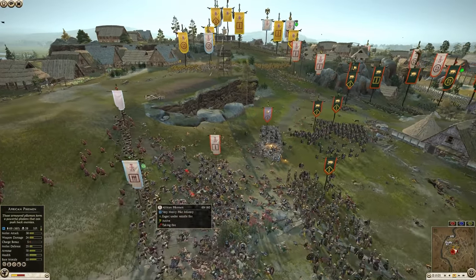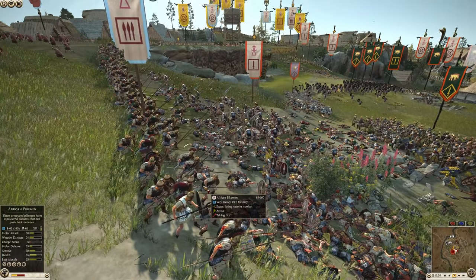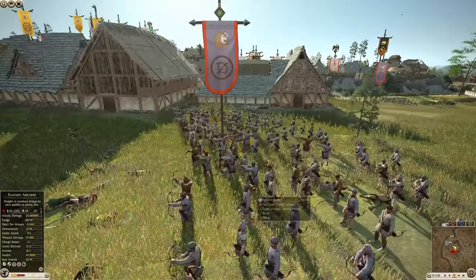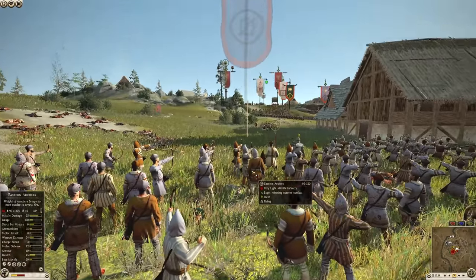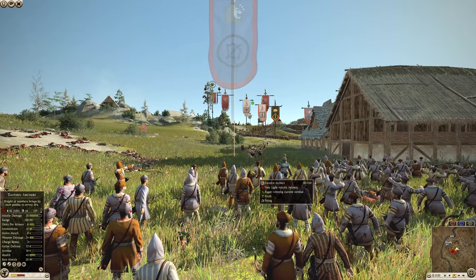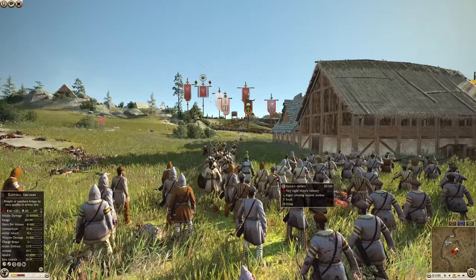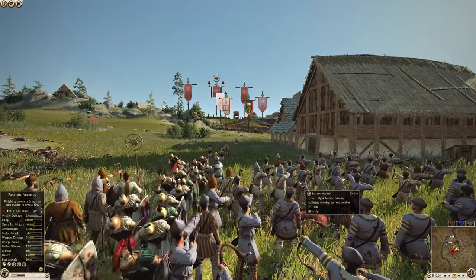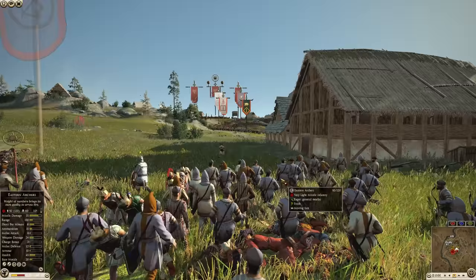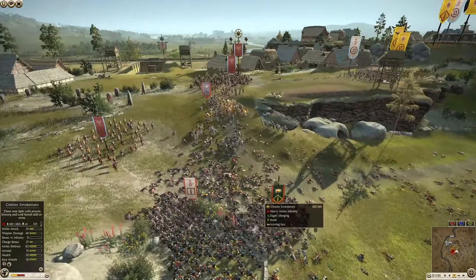The pikemen are now down to 69 — what a great number. They're getting shot by the eastern archers, which have returned. They were basically juking out the Nabatean archers — they were getting shot, ran away, and came back up once the Nabatean archers stopped focusing on them. The archers are doing some heavy damage.